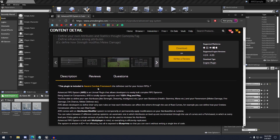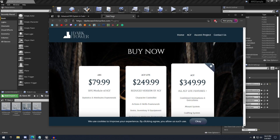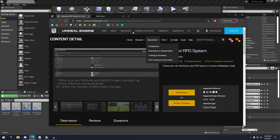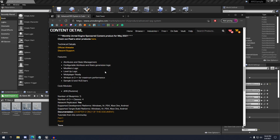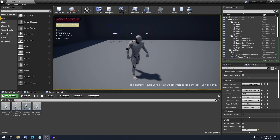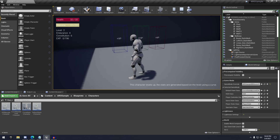A lot of people confuse this plugin with the Ascent Combat Framework, which is a whole separate plugin. The best way to clear that up is that you have these three different tiers of the plugin, and the one we're getting here free for the month is just this ARS, which is the Advanced RPG System — really just a simple statistics and attributes framework for health, stamina, and all that stuff. They say it's all multiplayer ready and replicated, so all the nodes are set up that way, but this specific demo project isn't set up for multiplayer.